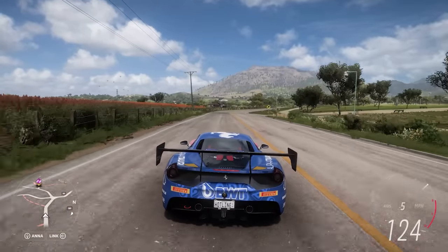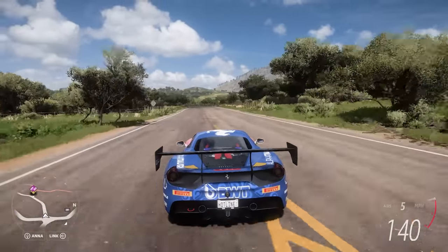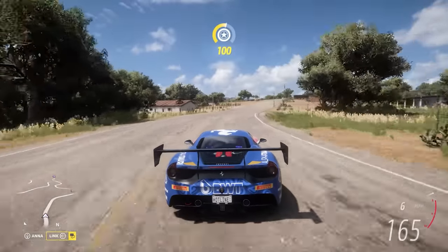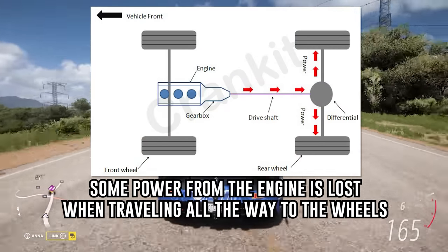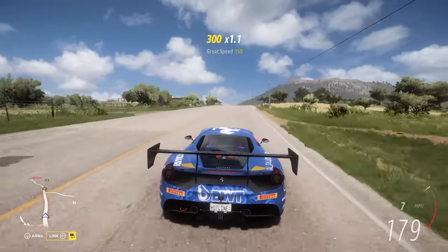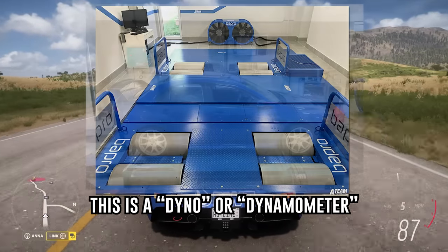Wheel horsepower measures how much of the engine's power actually makes it to the wheels and onto the road. Wheel horsepower will always be lower than brake horsepower because some power is always lost when transferring from the engine crank through to the flywheel, transmission, drive shaft, differential, axle, and so on, down to the wheels. So wheel horsepower is generally the more important number, and a car on a dyno will be measuring wheel horsepower.